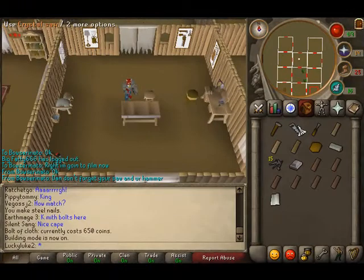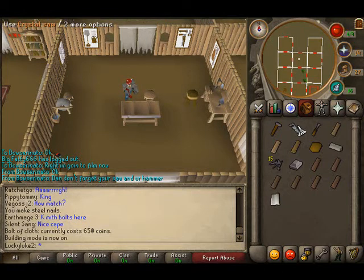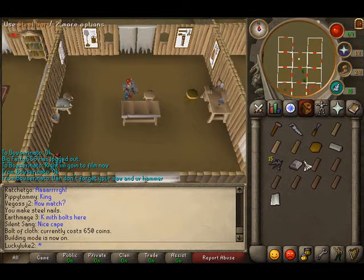You can boost up to plus three levels with the crystal saw, and you can also drink tea which gives plus one or plus two levels, so you can do up to five levels if you combine both. I normally use this, so if I build my costume room stuff, I'm going to build a mahogany armchair.